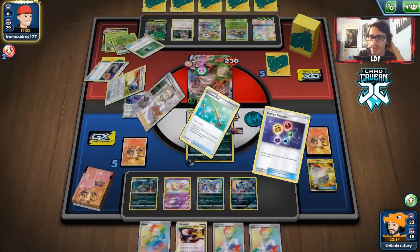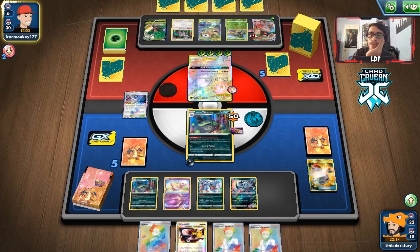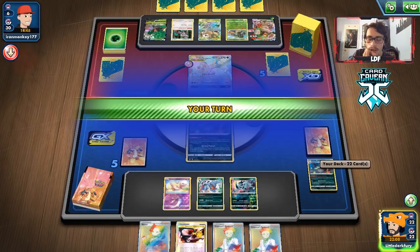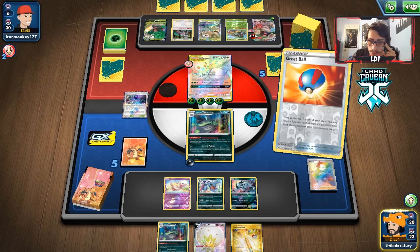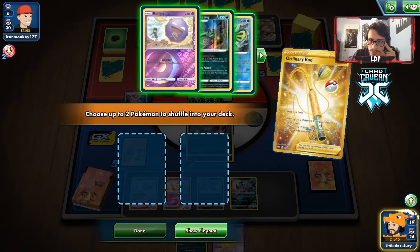They need to do something soon — they're down an energy recycler, might be running out of shuffle-back options. Air Balloon — they get to retreat! They lose a lot of energy though. Confusion again — and they don't take a prize since no counter stadium. Can we draw a Pokemon to get another Koffing? We draw Reset Stamp. I'm just going to Marnie rather than burn too many supporters. We get Koffing and Eldegoss — we're still in it!